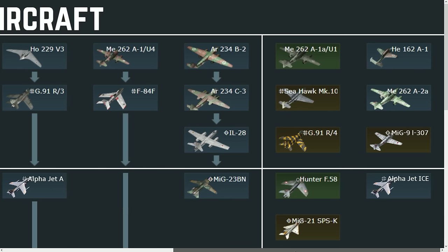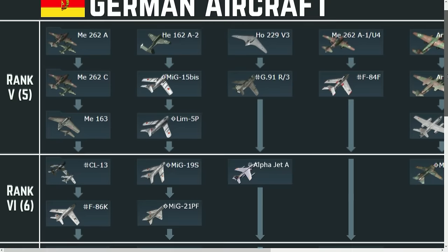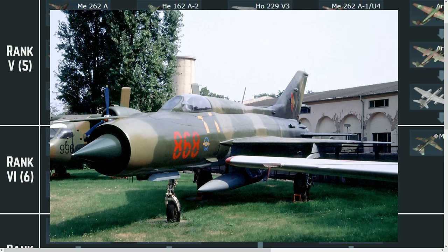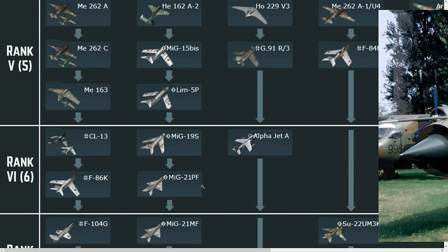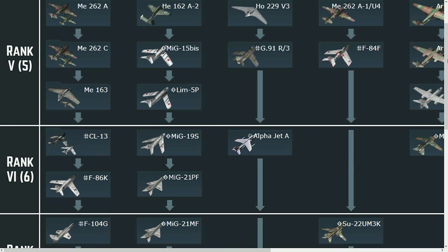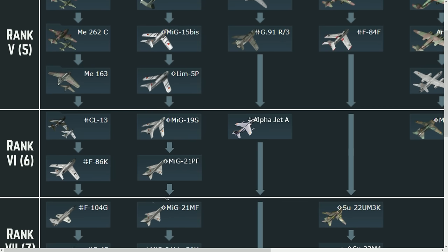Then we go to rank six — nothing too crazy. We would start with the MiG-21 PF. After the MiG-19, the MiG-21 PF has a problem: I couldn't confirm if it actually used a cannon or not — apparently only the PFM did. Either way, we need some type of bridge between the MiG-19 and the MiG-21 MF. It's too big of a gap — a 1954 aircraft going directly to a 1968-69 aircraft.